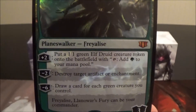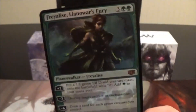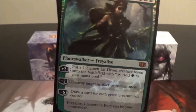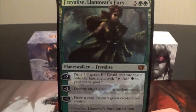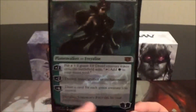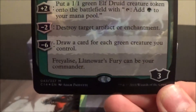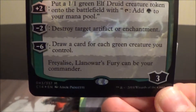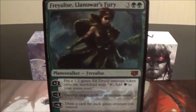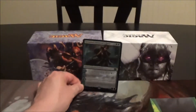Her last ability is minus six: draw a card for each green creature you control, which can be bananas — if you have 15 green creatures on the board, you draw 15 cards, so you'll probably want a Reliquary Tower. That last ability is very potent. As with the other planeswalkers in this set, there's a passive ability noting that Freyalise, Llanowar's Fury can be your commander — all planeswalkers from these decks can be the commander of your deck.